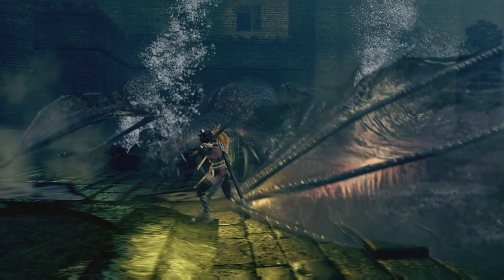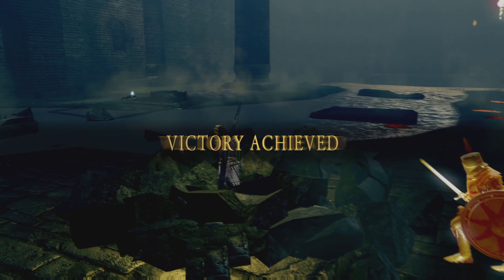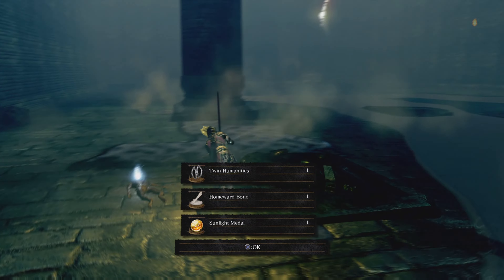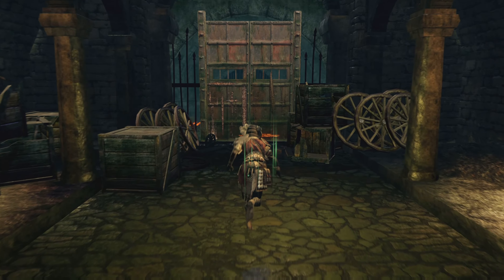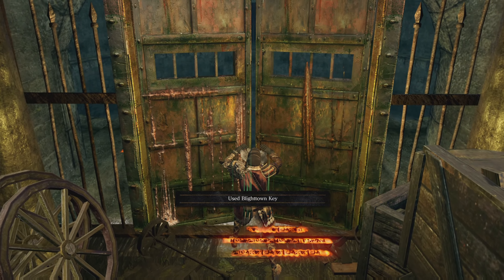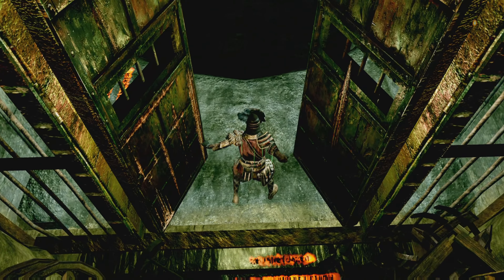Upon achieving victory you are rewarded with the Blighttown Key. If you summoned Solaire you also get a Sunlight Medal, a Twin Humanity, and a Homeward Bone for defeating it as well. In the boss room there is a set of standard leather armor - enjoy that one. Run back to where the merchant is and unlock Blighttown. I'm Blade Seed Studios, thanks for watching my guide, I appreciate it, and I'm out.